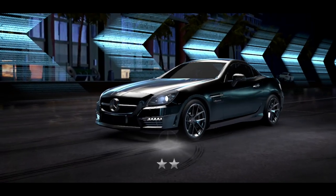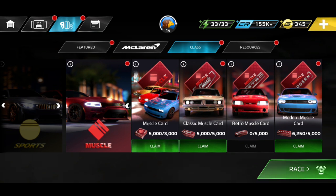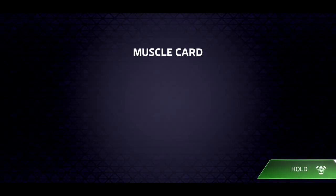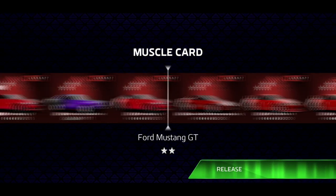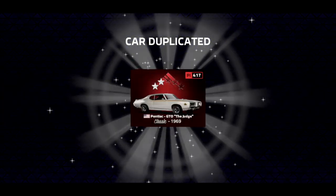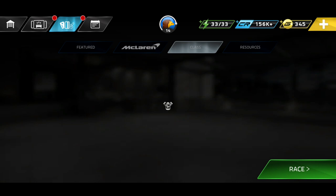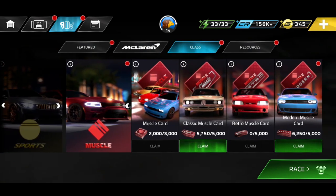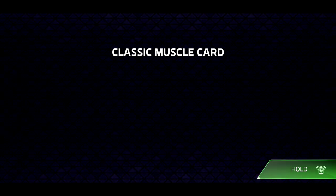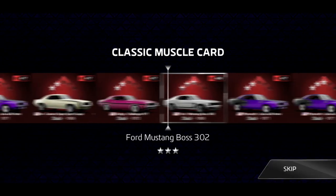A new car coming through — didn't get any epics unfortunately, but that's okay. It'd be nice to get an epic maybe on camera today. Let's go ahead and claim the muscle cards. It takes a little bit for these things to load, which really annoys me, but it is what it is. I would like to get that Hellcat, but at least we're getting more chips.